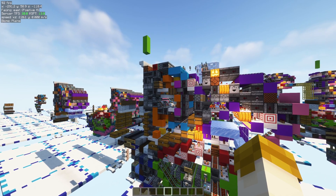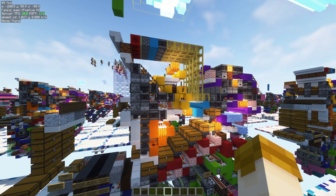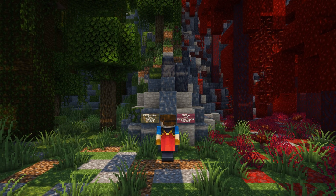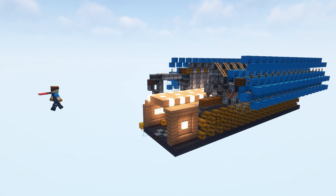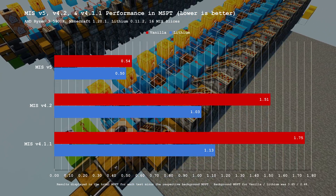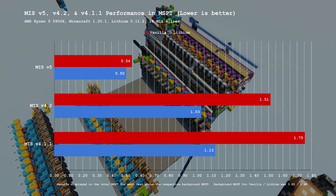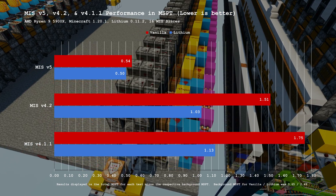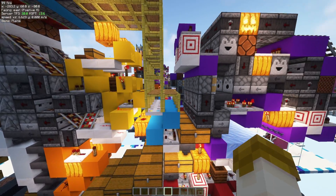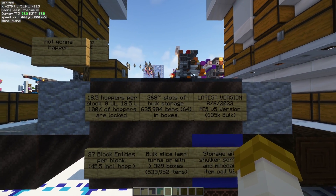I have told myself — and other people — multiple times that I am not going to switch to MIS V5 for my sword system project. About that. I've finally gotten around to evaluating MIS V5, and I simply cannot ignore it. Versus the modified version of 4.1 I was originally intending to use, V5 is one third of the performance cost in vanilla Minecraft and about half the performance cost when using Lithium. Scaled up to 84 slices for the full sword system project, that's a significant performance saving, all without needing to pre-fill containers to specific signal strengths during construction. The only downside is increased space requirement, so I had to bump out the shulker sorter, add another double chest and hopper to the bulk storage, which increased bulk storage capacity to 635,000 items.